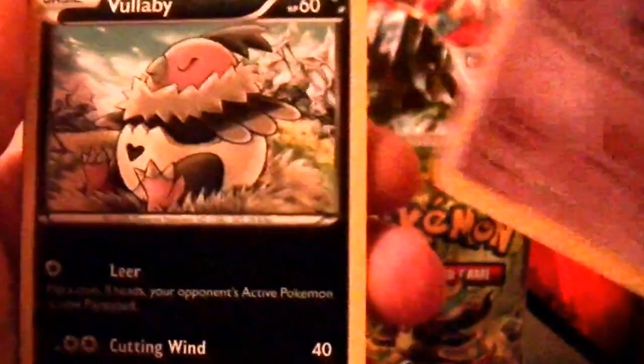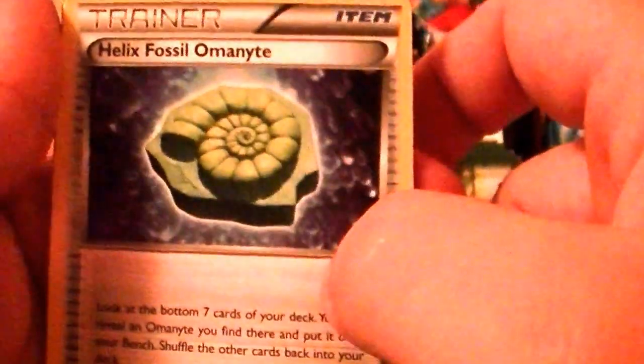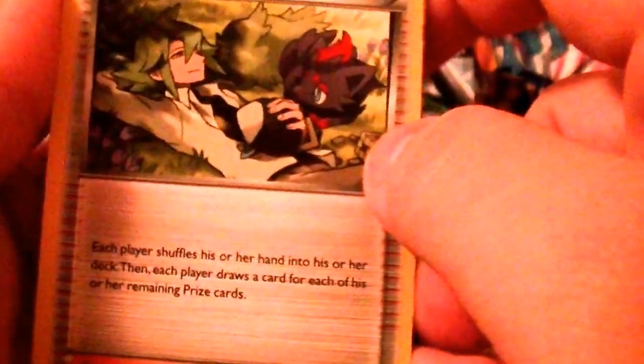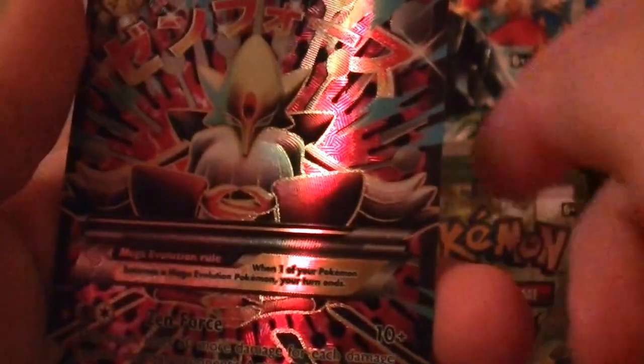Koffing with his awesome face. A Volcanion. Helix Fossil Omanyte — Lord Helix has given us his presence. An N — so that's cool, they reprinted N. Our Reverse is an Alakazam Spirit Link — that's cool. And our Rare is — oh my god, no way. Oh my god, it's a Mega Alakazam EX! Holy crap! I didn't expect to get it so soon.